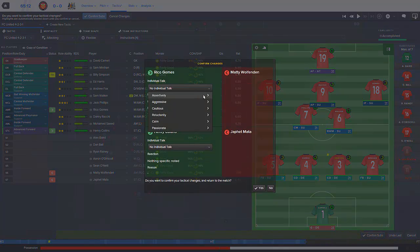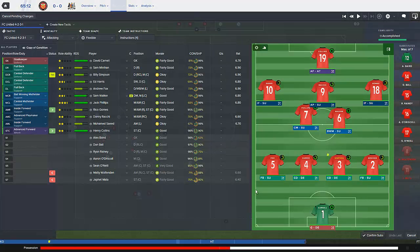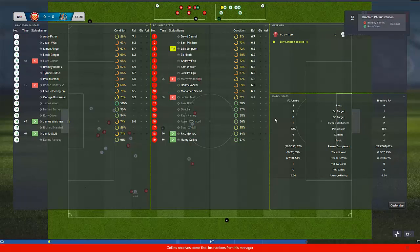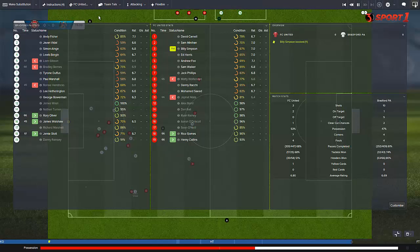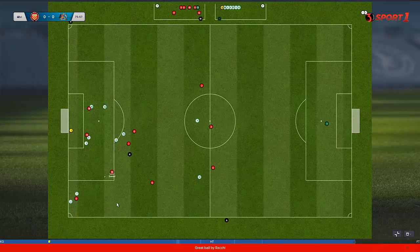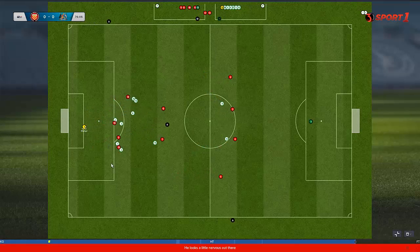I'll leave those changes for now. Rico Gomez - your ability to make a difference. Henry Collins - I'll say 'pressure off,' don't forget he's still a youngster. That's the problem when you're relying on a young player to be your key striker. He missed a couple of chances then I just wanted to rotate the strikers a bit. This will be terrible for the next game against Chester with a lot of our better players not playing. I hope we can score.